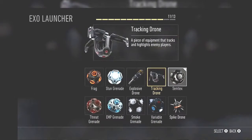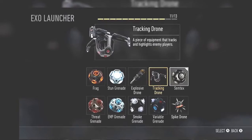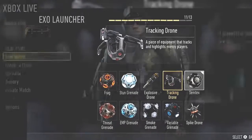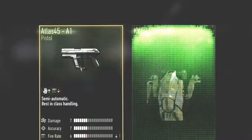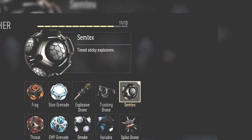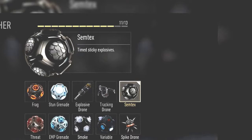Our fourth exo launcher is the Tracking Drone — a piece of equipment that tracks and highlights enemy players. This gives me the feeling of a mix-up between the perk Recon and the Motion Sensor from Black Ops 2, and I'm very intrigued to see how this turns out.